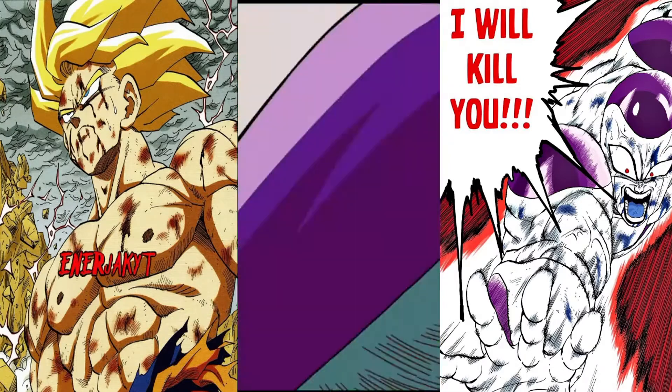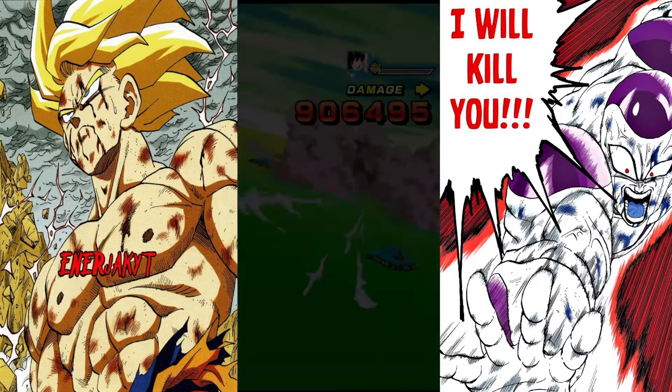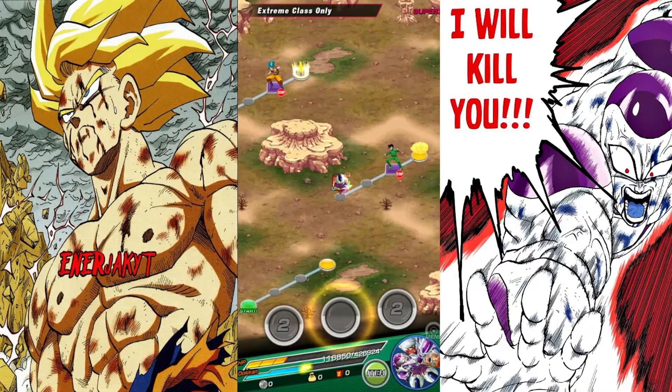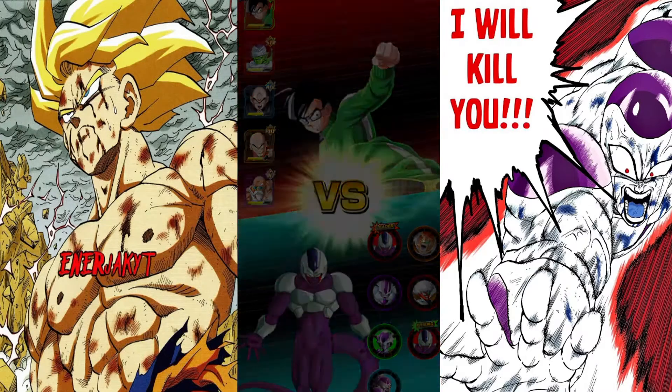Goku has UI Goku on his team — yes, that's true. He has Namek Goku on his team — yes, that's true. But he doesn't have full power Frieza on his team. That is just a disadvantage that he naturally has.